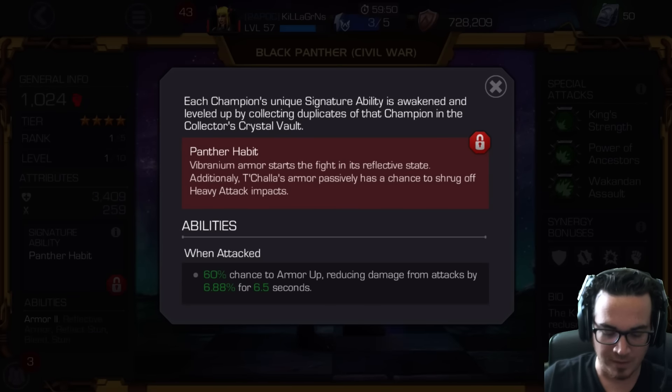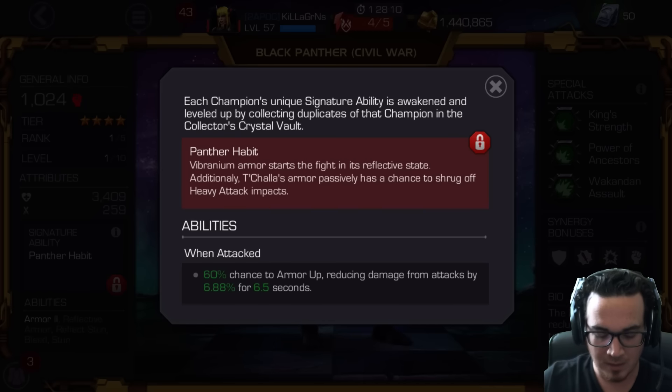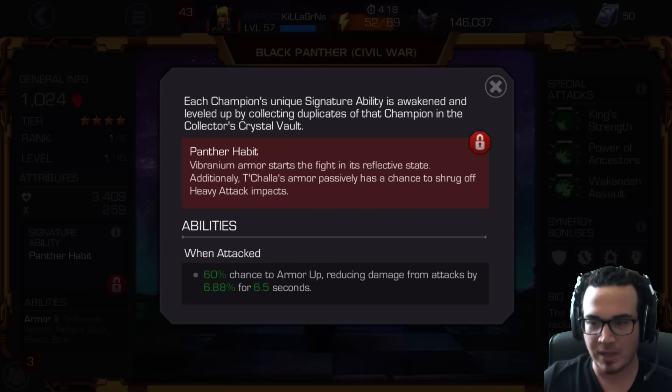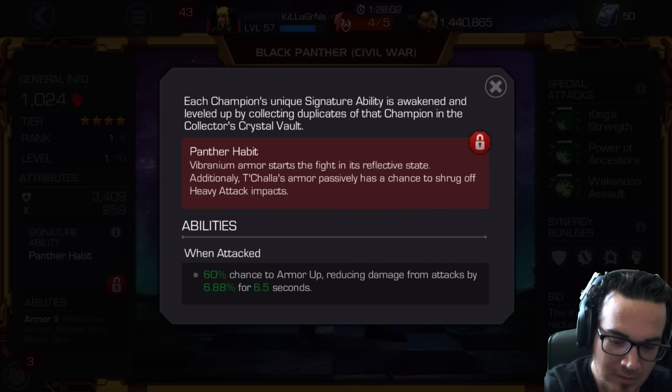His awakened ability lets you start the fight in a reflective state, and the armor passively has a chance to shrug off heavy attack impacts. So high chance of heavy block resist plus starting in reflective armor state, which is always good because right off the jump — normally a lot of the typical offensive start is parry, at least 60-70% of the time — so I think that would be helpful.